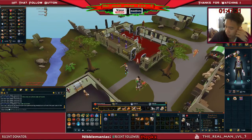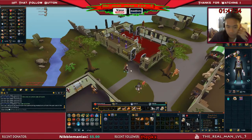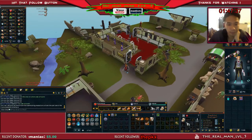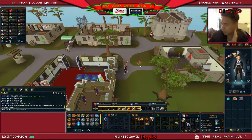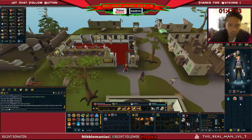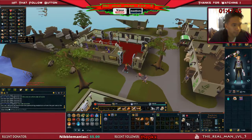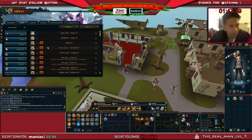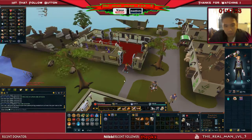Hey, what's up guys, Level 5 here. Today I'm giving you guys another money-making guide where you can make around 700k to 1 million per hour. The only requirement is level 10 Summoning, because you need the Spirit Spider familiar.